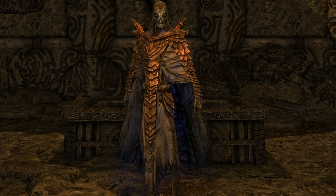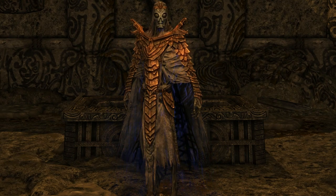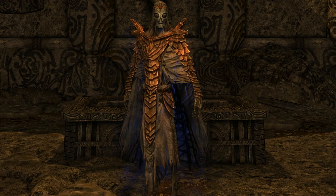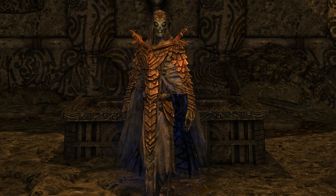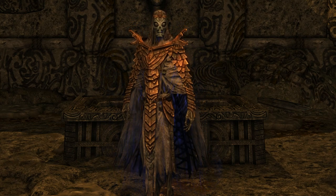A quick tip: Ansgar is not essential, and if she's killed the quest fails. So it may be a good idea to not accept the quest right away — go through the tomb and kill everyone first, and as soon as you've killed Vokun she will appear.